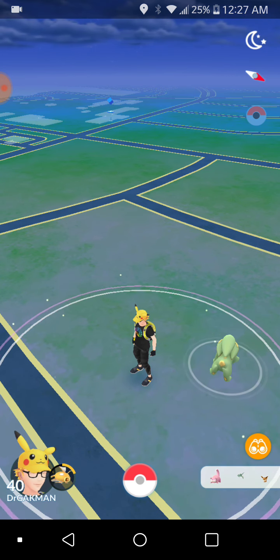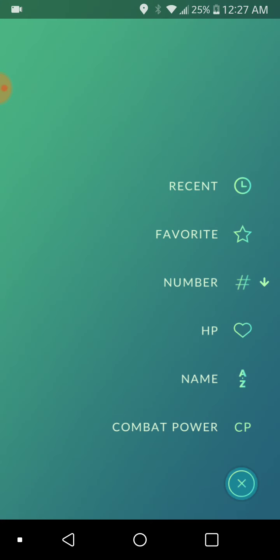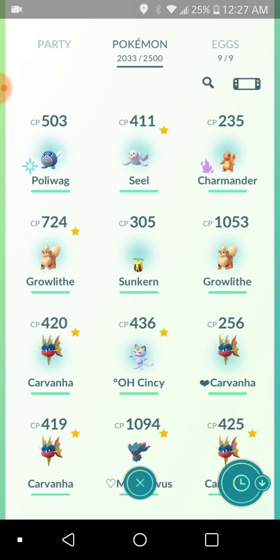The current events going on right now — still shiny Rayquaza. That goes away on the 2nd of September. And I still don't have a shiny one, but my friend is saving back a shiny one for me if I don't catch one before they go away again.